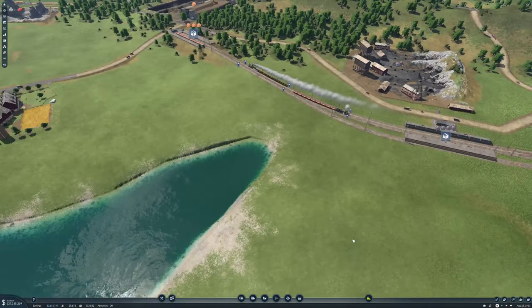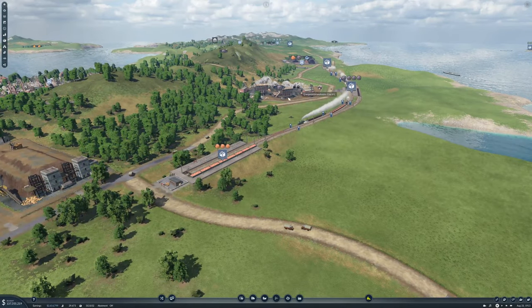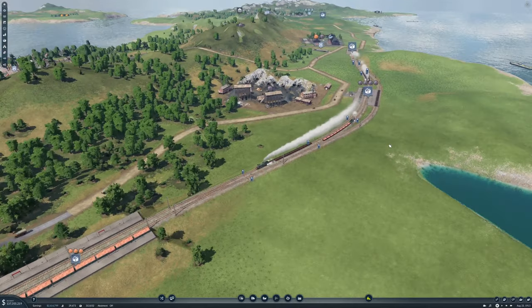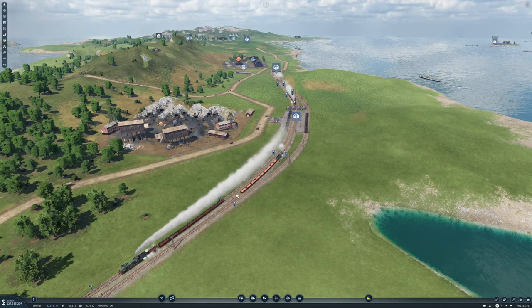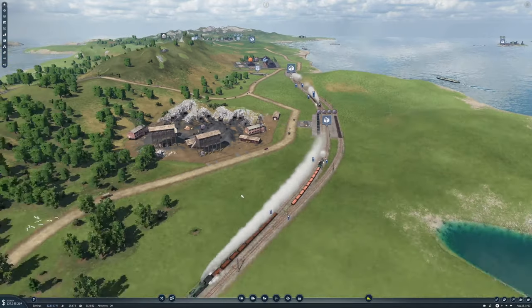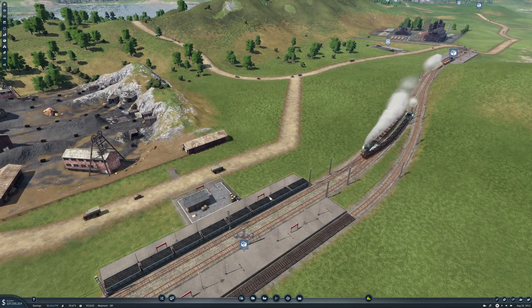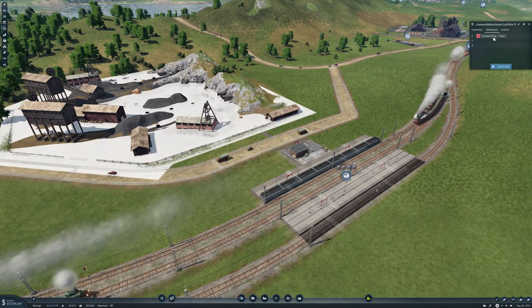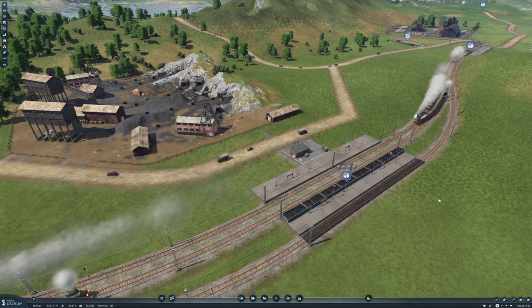Welcome back folks, we are still working on this Liverpool iron and copper or coal to steel. What I want to do is have our steel trains come out this way around and go in there, then come down and go in there, which means that we want our coal trains to go into terminal two like that. Let's try it.